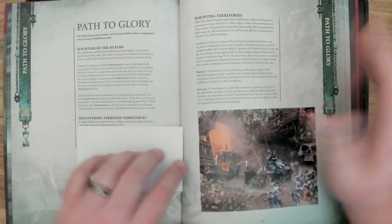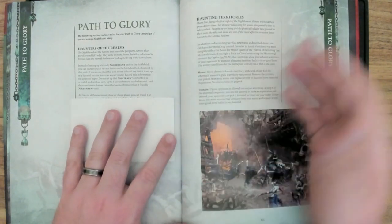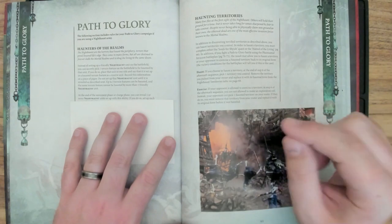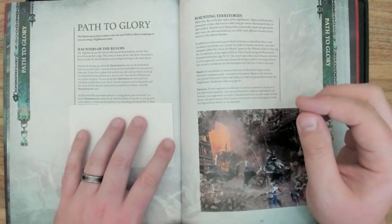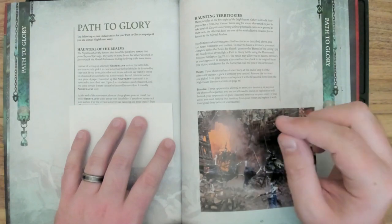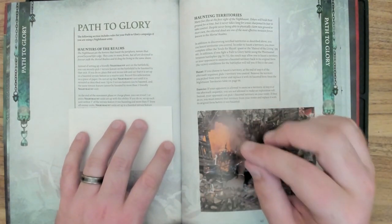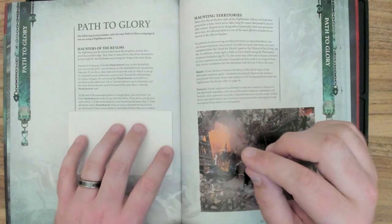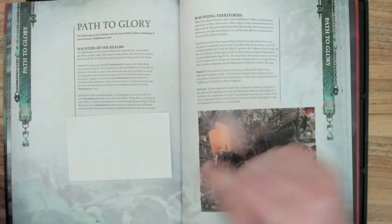So you get to pick some terrain — I like that. At the end of the movement phase or charge phase, you can reveal one or more Night Haunt units set up with this ability. If you do so, set up each unit within one inch of the terrain feature it was haunting and more than three inches from all enemy units. Night Haunt units set up in a haunted terrain feature are destroyed if that terrain feature is demolished before they are revealed.